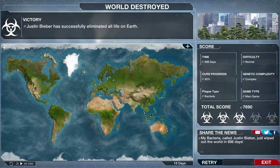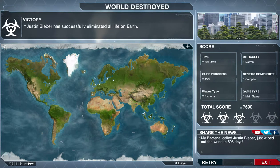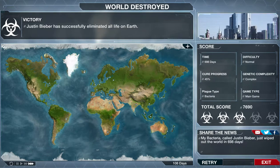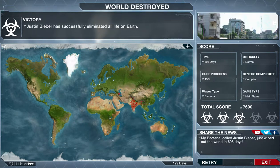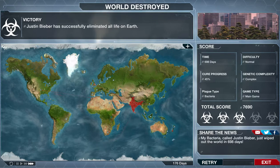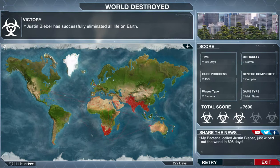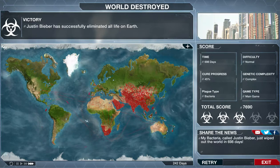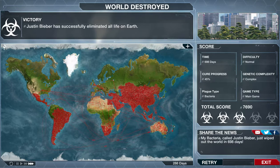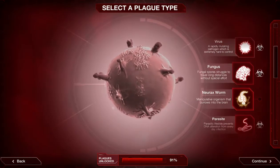Justin Bieber has effectively eliminated all life on Earth — well, that sounds about right. It took 698 days, which is quite a long time. We focused on the strategy of playing to win — you're going to win, but you won't get massive scores. Obviously it's normal difficulty, and the cure was able to go really far because I didn't pay much attention to it — it spiked 30% without me noticing. But it's a nice safe little strategy on normal. To unlock all viruses, you need to win as bacteria to unlock virus, then win as virus to unlock fungus, and keep going up — apart from Naraxworm.